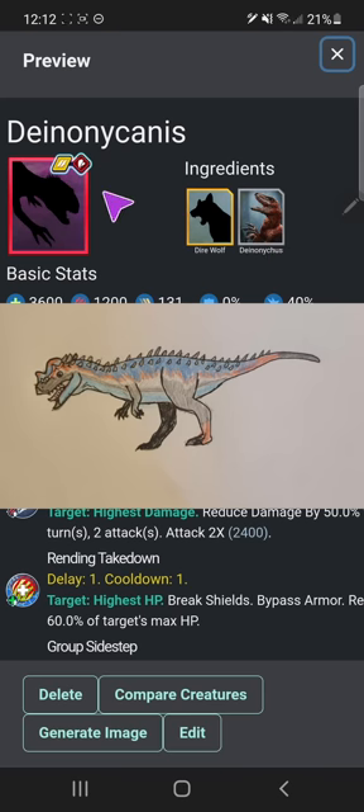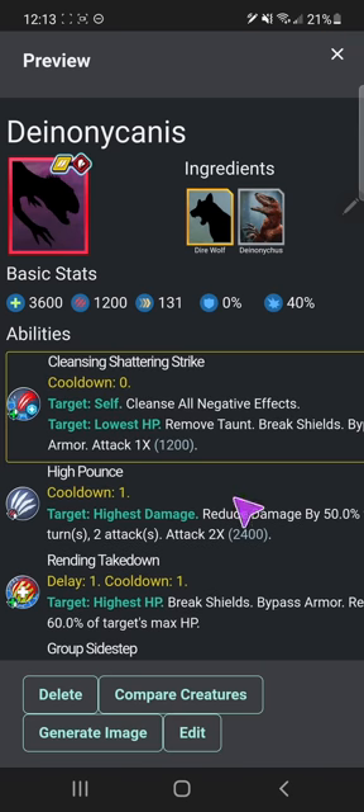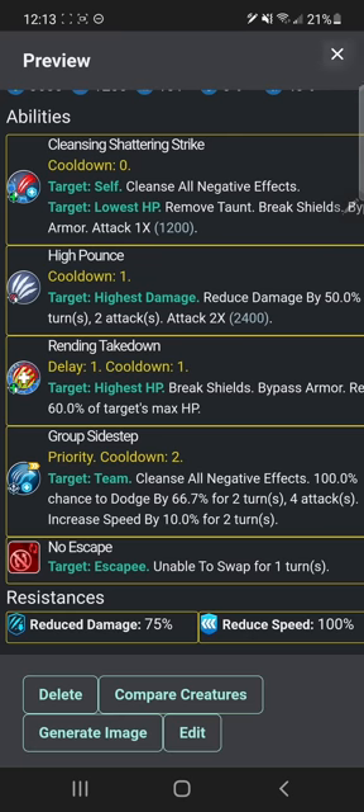Here's Dynonicanus, which is a combination of Direwolf and Deinonychus — actually a toy I believe it appeared in a Dinosaur Story too. That was my first introduction to it and I thought, hey, why don't they use those creatures in this game? So: Direwolf Dynonicanus. Not the best stats — I think I made it too OP before, so this is the nerfed version. Cleansing shadowing strike, high bounce, rending takedown, group sidestep which has a cooldown of two now — it used to be spammable. No escape, and some lackluster resistances. No description either because I don't know much about the real Deinonychus.